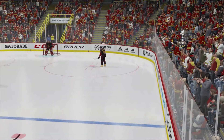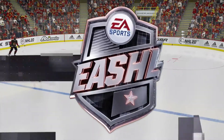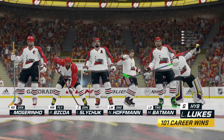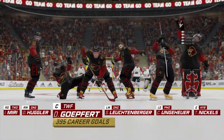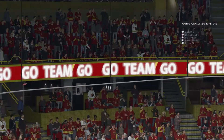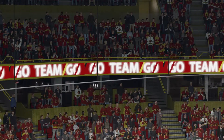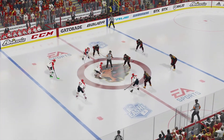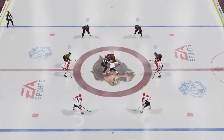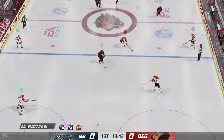For this EASHL showdown, referee Schillenbeck is ready to drop the puck on this one. Setters glide into position for the opening draw. The Beast have won the opening face-off and take possession here at the start.